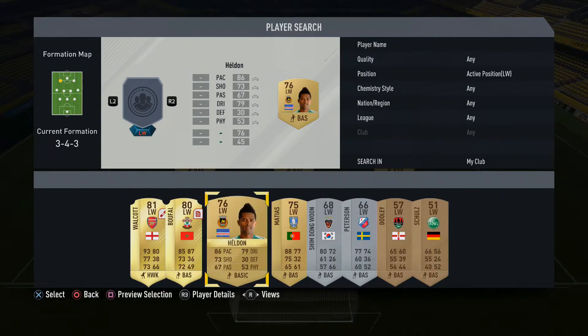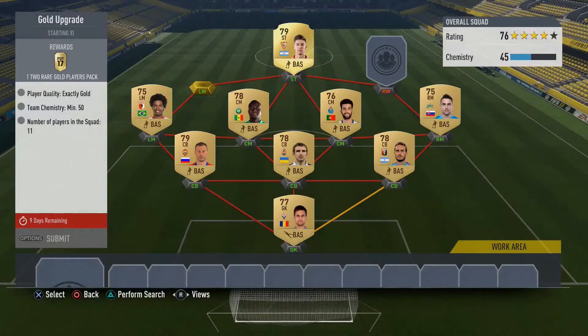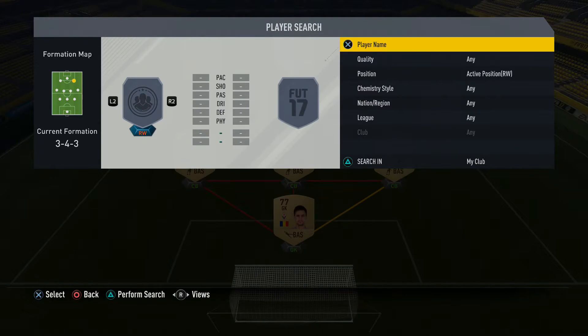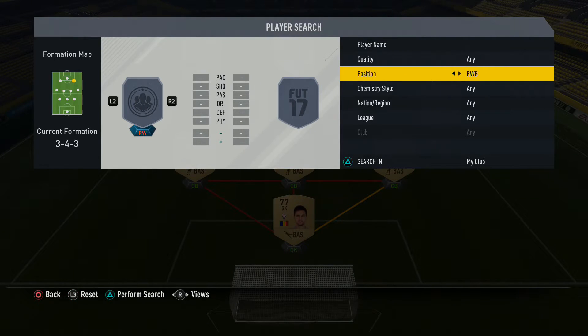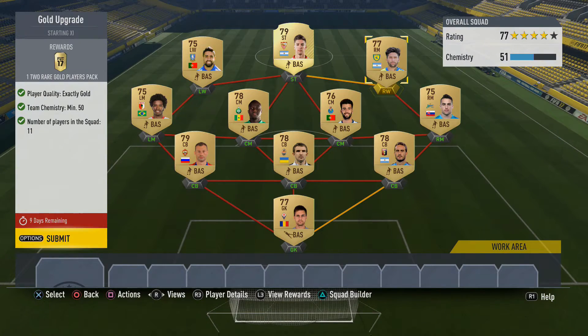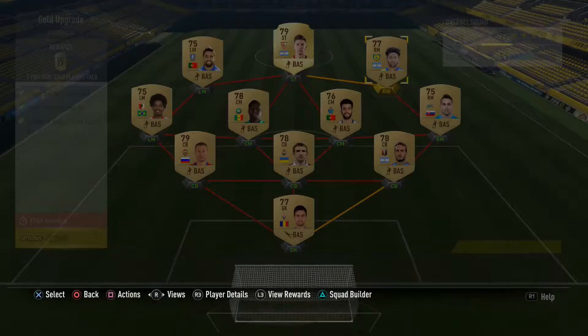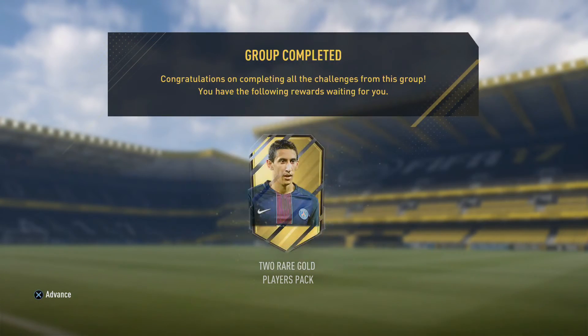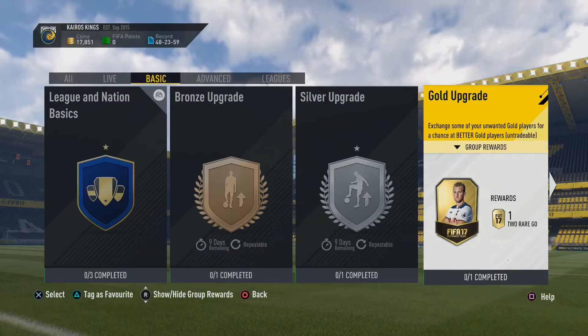The chemistry is not on point — story of my life, bad chemistry. Who can be a right winger? No, not Alex. We need another position. All right, he'll do, but it only brings the chemistry up. Submit squad — give me the pack! Come on, that was too easy.